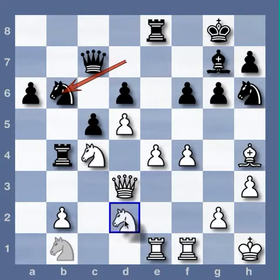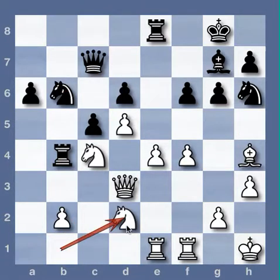Knight B to D2. Mission accomplished — white retains an octopus on C4. And why is the octopus so strong on that square? A glance shows that its many arms reach in all directions. Of course it eyes internal squares on A3, D2, and E3, but that's to be expected.